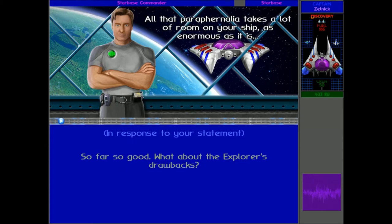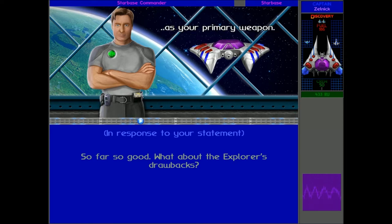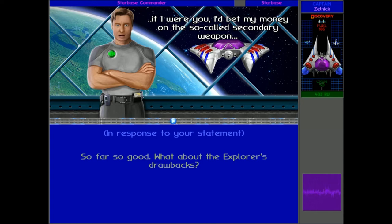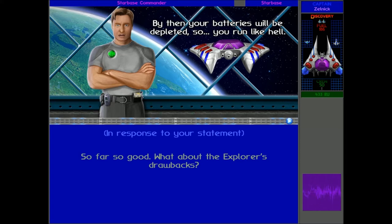Is there bad news? For the bad news: all of that paraphernalia takes up a lot of room on your ship, so certain equipment just wouldn't fit on board. For example, there's an absolute minimum of dynamo units. To cope with the lack of batteries, a couple of low-energy iron-bulb guns serve as your primary weapon. The guns consume your batteries still pretty rapidly, whilst being on the inaccurate side. I'd bet my money on the so-called secondary weapon - the Confusion Blaster. Based on Melnormae technology with a few additions of our own, the blaster creates a stasis field around the enemy ship which will jam its controls momentarily. To get the most out of your weapons, use them in tandem: approach your target, disable it with the Confusion Blaster, and let him have it. By then your batteries will be depleted, so you run like hell.